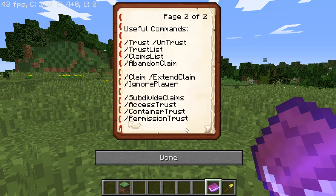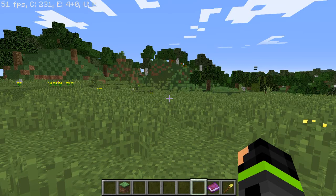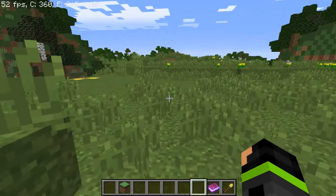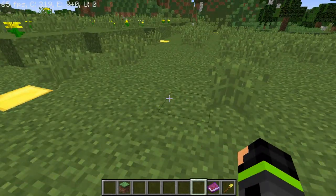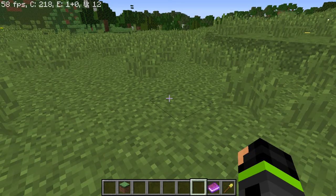You can simply do a command — I believe it's slash claim explosion — and that allows you to use TNT within the claim. Fire spread is also disabled within the claim, so someone couldn't try to grief by using fire. It's basically anti-grief, grief protection.